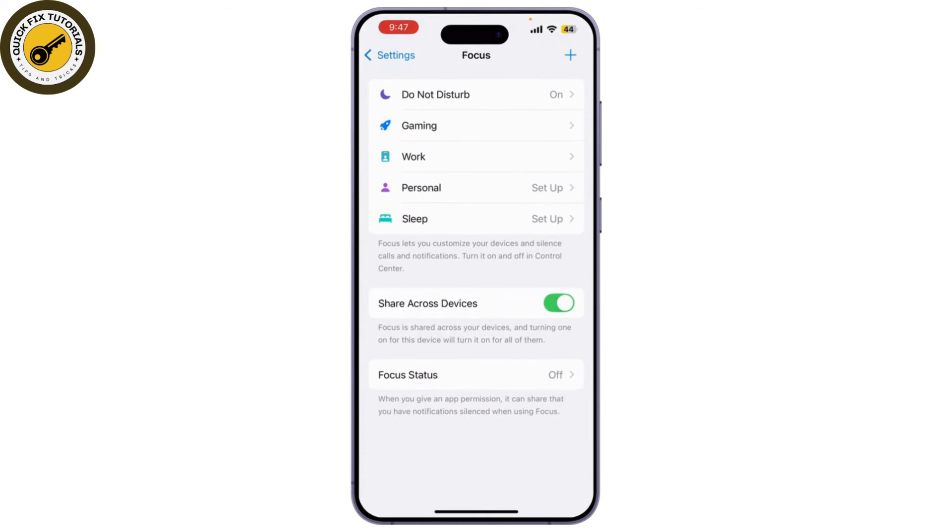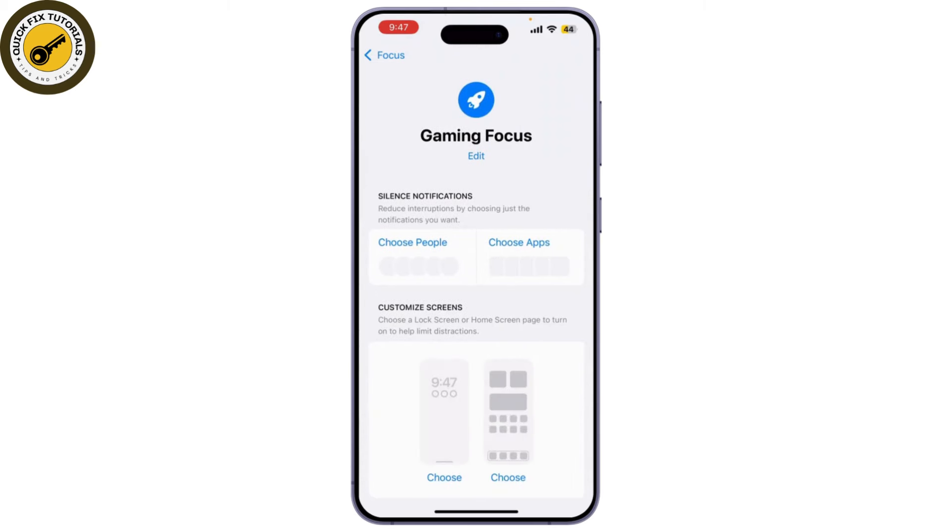If you find yourself frequently switching between Game Mode and other settings, you can also adjust the options within Game Mode to limit how it affects your notifications or interactions. And that's it — you've successfully turned off Game Mode on your iPhone running iOS 18.